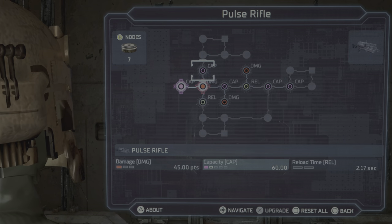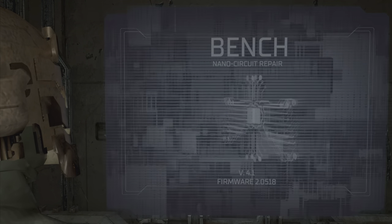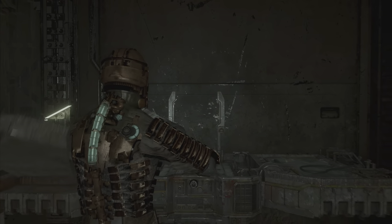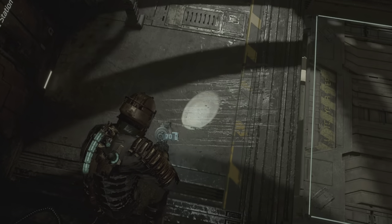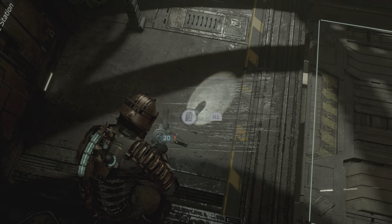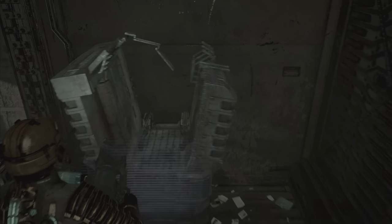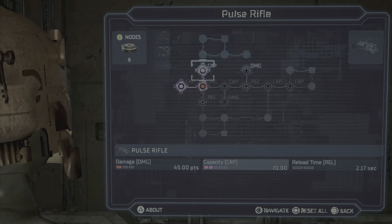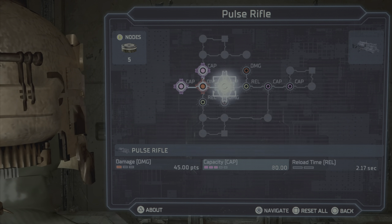Now you're going to go and do it again. Find the capacity node again — every time you do that you're getting free ammo, a full magazine. Use the secondary fire for free rounds, and rinse and repeat until you cannot anymore.